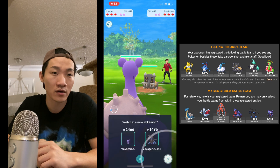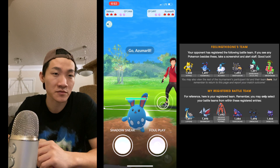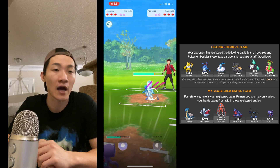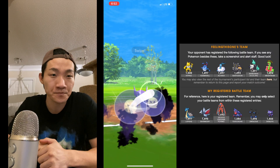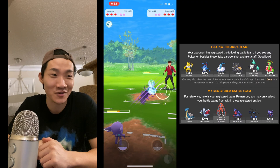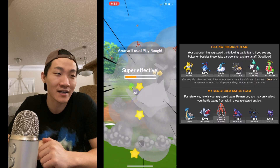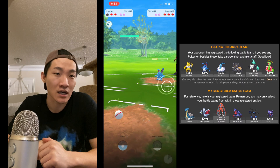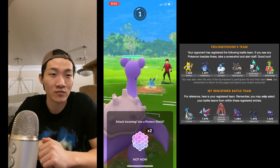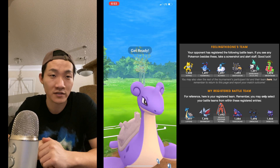I had to go 4-1 here to even stand a chance in the finals, because there were three undefeated 4-0 players — this was my only chance to win. I was expecting Hypno but he leads Bastiodon again. I go in with Lapras; I do end up shielding — it's Play Rough, so not the end of the world. I throw Surf and take out his Azumarill with a bit of energy left.